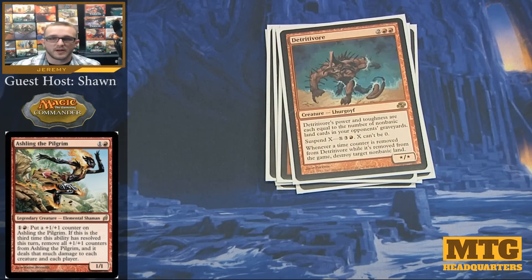Detritivore is a pretty good creature you see in a lot of land destruction decks. We're not really a land destruction deck, but we do like it if our opponents have fewer lands. For suspending X, where X is any amount you can pay plus three colorless and a red, as long as X is not zero, you can play Detritivore. For each time a time counter gets removed, you destroy a target non-basic land an opponent controls, and its power and toughness equal the number of non-basic lands in all opponents' graveyards.